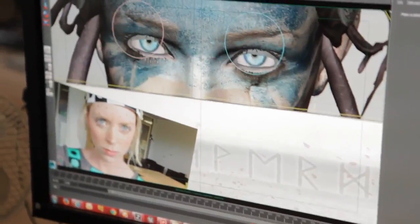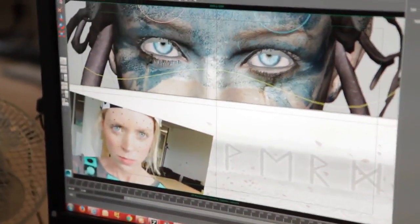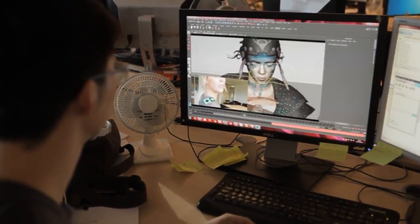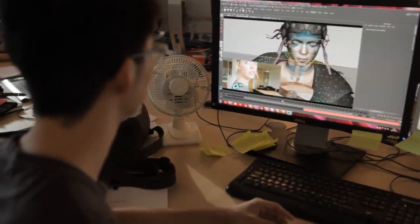For cutscenes in a typical AAA game, a voice artist delivers the dialogue, another actor performs the body motion, and animators hand-key the face and cameras. It can take a team of 30 or 40 artists to stitch together all of the cutscenes in this way. Our entire team on Hellblade is 13 people, yet we still believe that there is a way to shoot and produce high quality cutscenes on a budget.